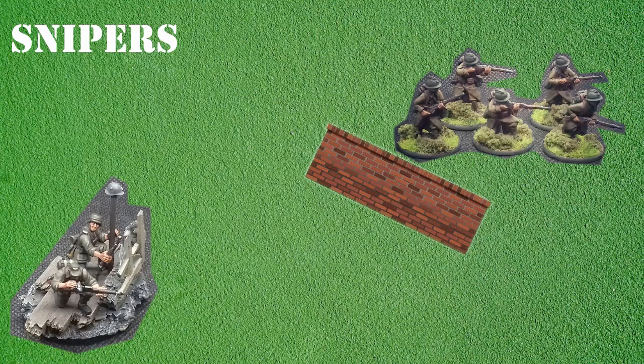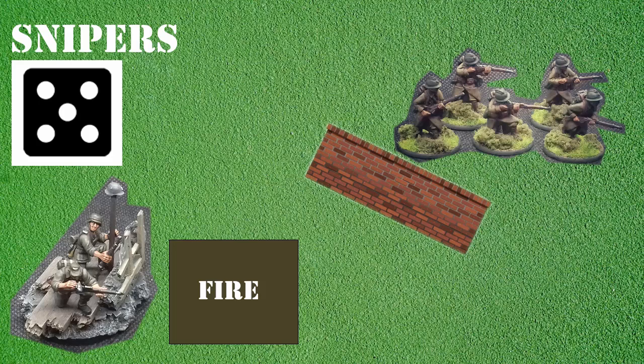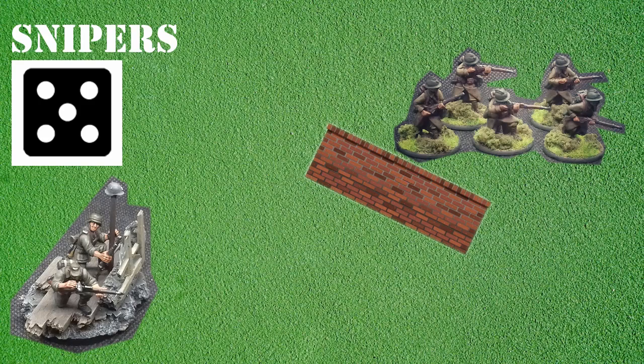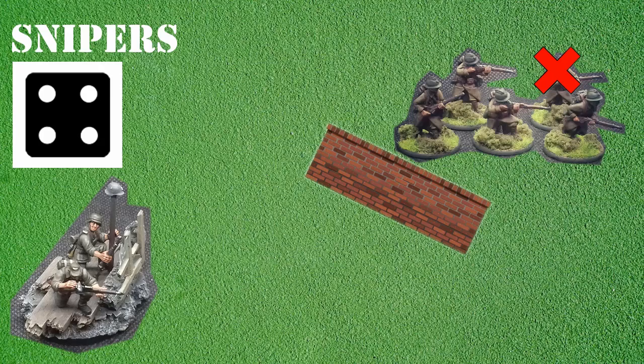The German sniper has been waiting and now chooses to fire upon the French infantry section as it advances. A fire order is issued to the sniper and even though the infantry are behind a wall the sniper ignores this. A roll of three or more is needed to hit and with a five the shot is successful. The sniper now gets to choose his target and opts for the officer leading the section. The French infantry are rated as regular and so a four or more is required. With the roll of a four the officer is hit and removed as a casualty. If the section had contained an LMG team the sniper could have chosen to target this rather than the NCO.